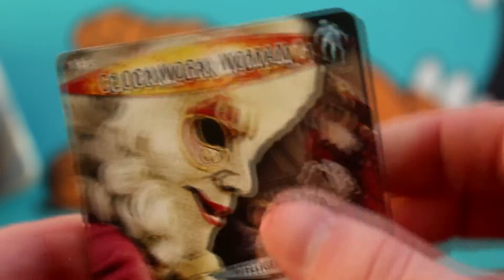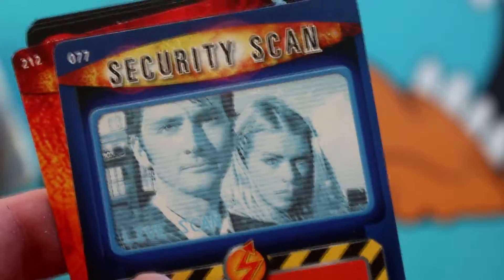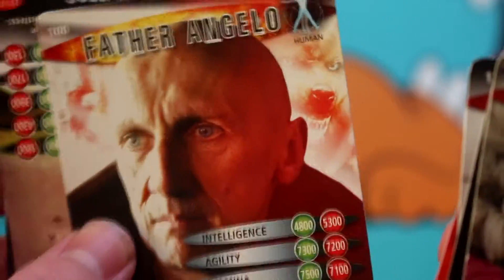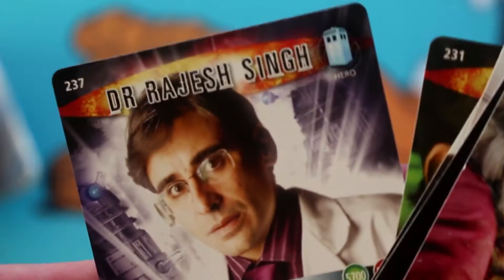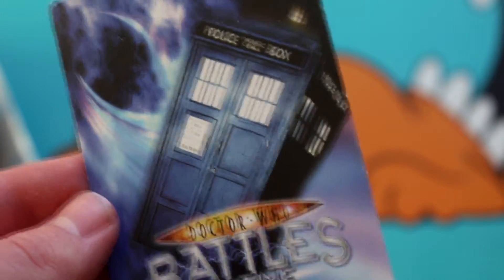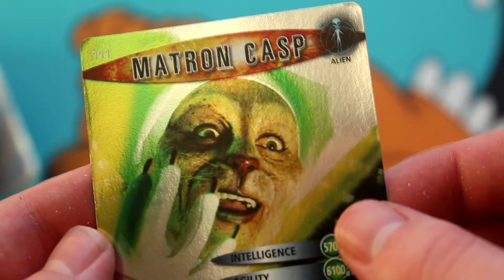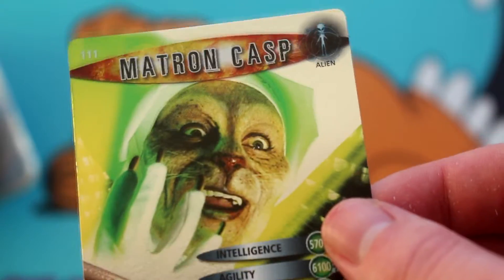We have Clockwork Woman Number One to go with the other one, another Arthur the horse - giddy up - Jackie Tyler from a parallel universe, Security Scan, a Possessed Drawing that looks really angry, Father Angelo, yet another Chip - we didn't have enough chips, now we've got more - Dr. Rajesh Singh. Now, the last card, the last chance for glory. It's a little damaged on the back. Let's find out what we have... it's another Matron Casp.